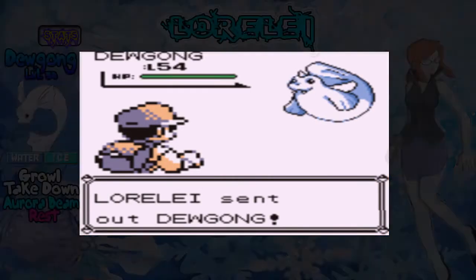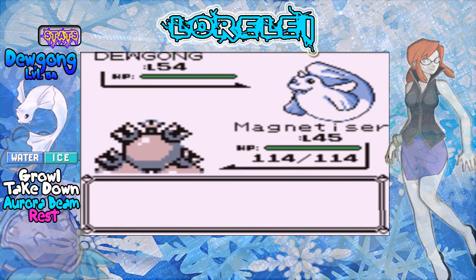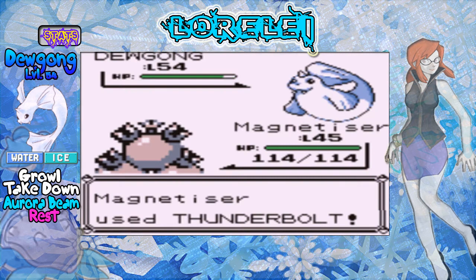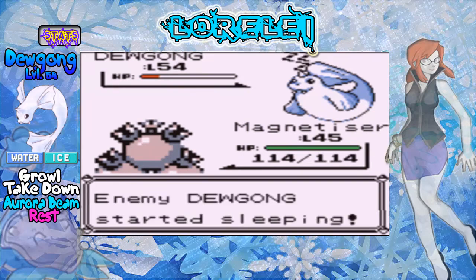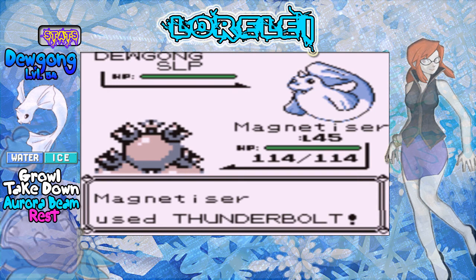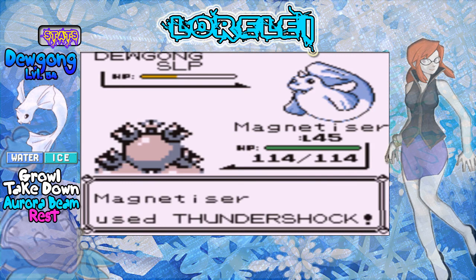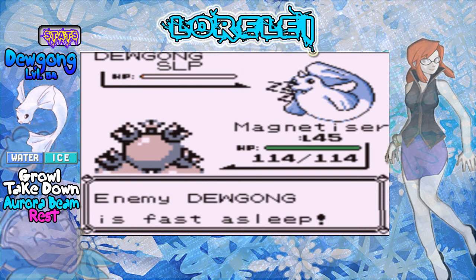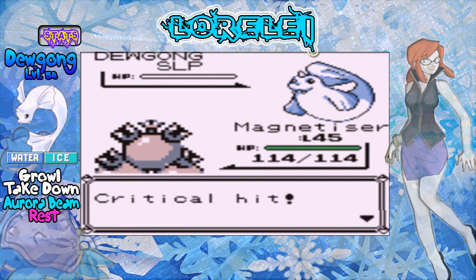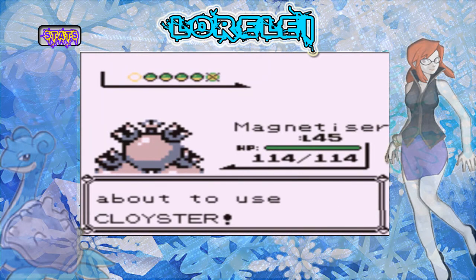Starting out with Dewgong, level 54, Water/Ice type, with the moves Growl, Aurora Beam, Rest, and Takedown. Not all of her Pokemon are going to be ice type - actually one of her Pokemon isn't going to be ice type. This Dewgong is annoying because it can use Rest and heal up. Aurora Beam doesn't really do much unless you have a Pokemon weak to it, and a lot of Pokemon are actually weak to ice types - I was surprised about that. Dewgong is down. These gym leaders use potions. Now done with Dewgong, we got Cloyster coming up.